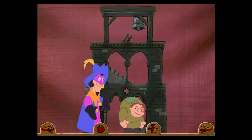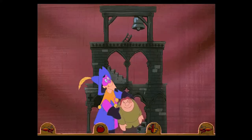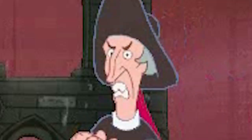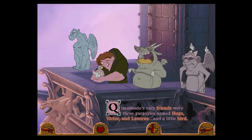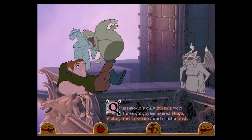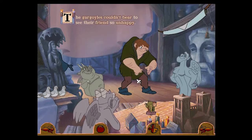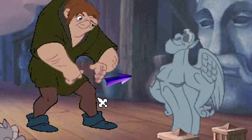Poor Quasimodo - he looked like a ghoul but inside he was gentle. And Frollo who raised him was wicked and cruel. Frollo looks like Sam the Eagle from the Muppets. And what's with Quasi's pose here - the hand placement, the leering - kind of looks like he's about to blow a load all over the poor gargoyle.